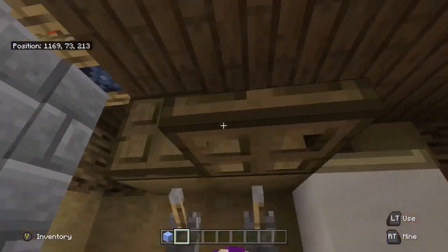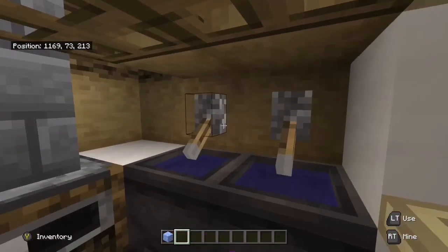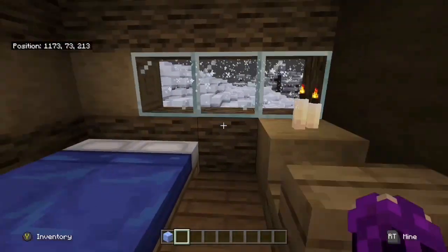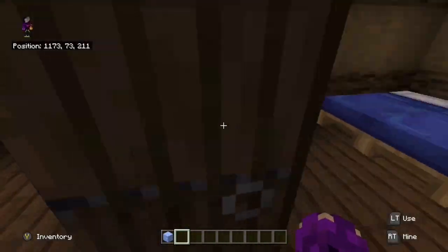And then here's our kitchen. We've got a fridge, we've got some cupboards, we've got sinks, two ovens. And this is the room that the people who live here would stay in.